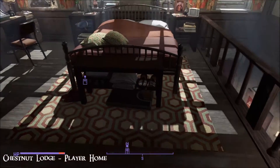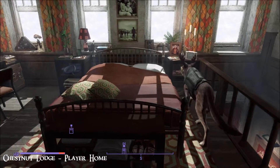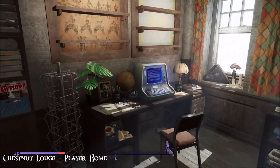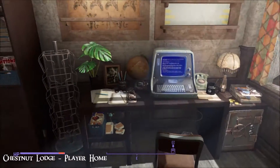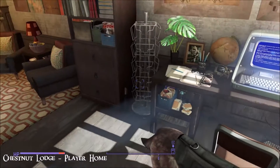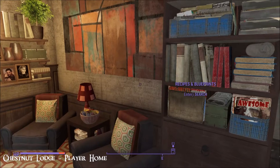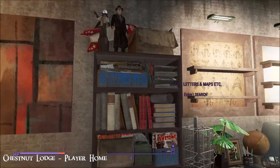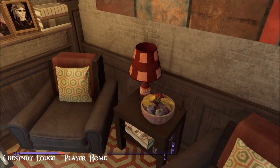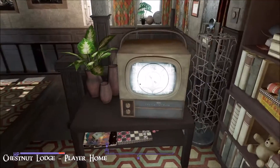And then a comfy bed — look at that. There's a pair of bathroom scales down there under the bed. Plenty of decoration, and there's a terminal to play your holotapes, a safe, a magazine rack, and a little TV lounge. I love the lamp — that is so nice, I wish it switched on.